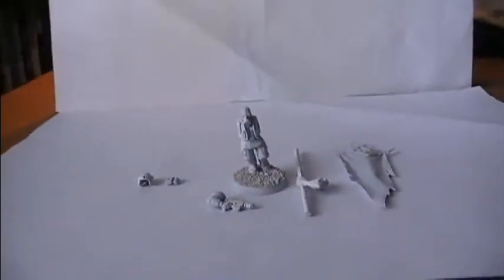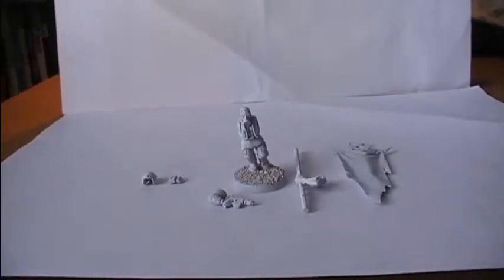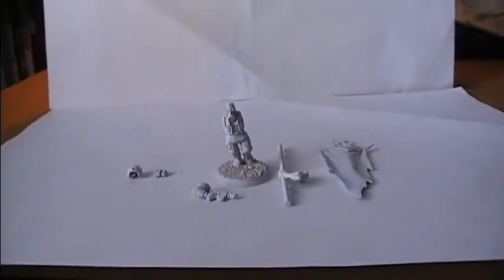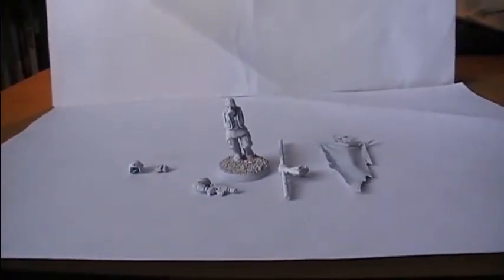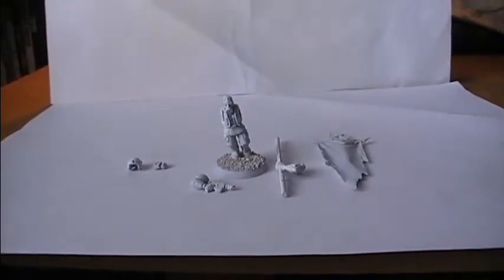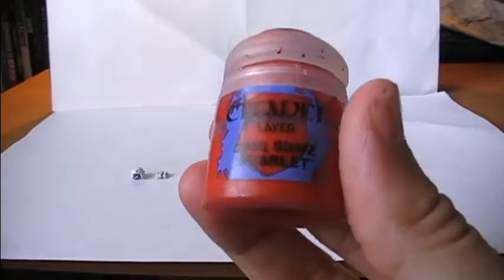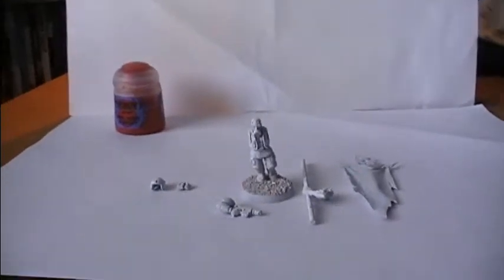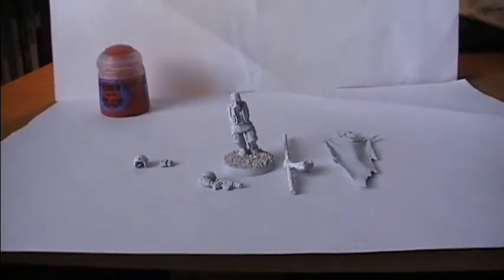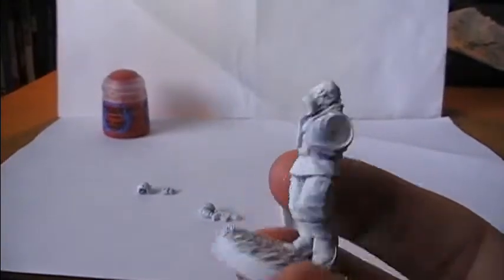In step 1.0 I said I wanted the models to be more Chaos Undivided with a bit of Khorne undertone. This model, however, will be more of a fully fledged Khorne-based character. For that it is very important to start out with Evil Sun Scarlet as the main clothing color. This guy is a bit different as I'm using a Cadian vest on him instead of flak armor.